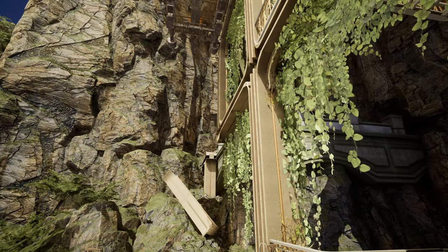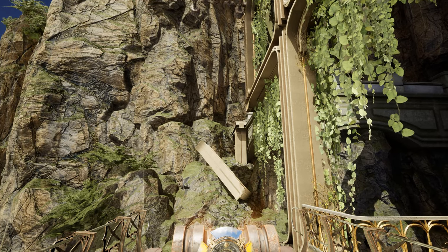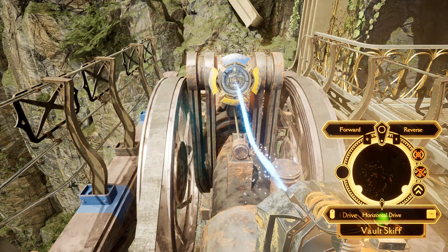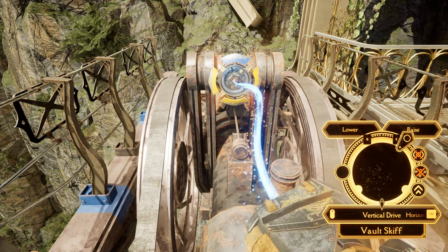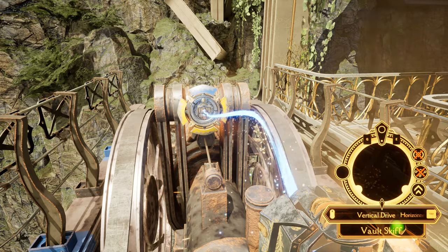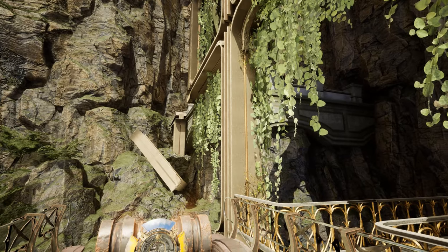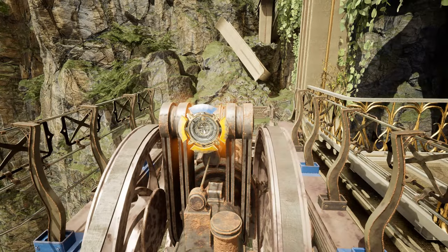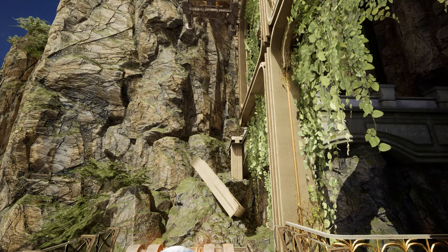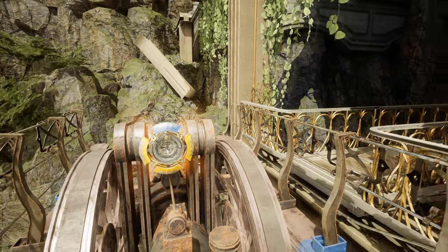To get to that other side where the broken piece of track is, we're gonna need two things. We're gonna need to fix the broken piece of track — obviously. But I think we also need to be able to get to the other side of this thing, because that seems to be the last part of the track, and the only way we can get off there is if we're on the other side.